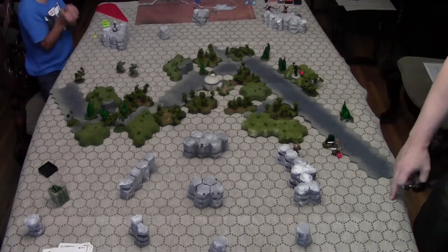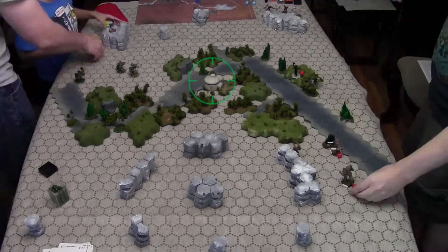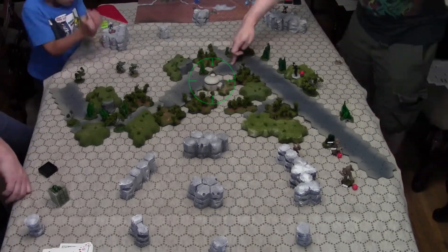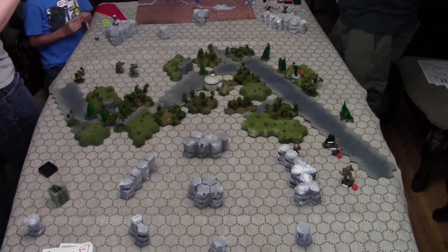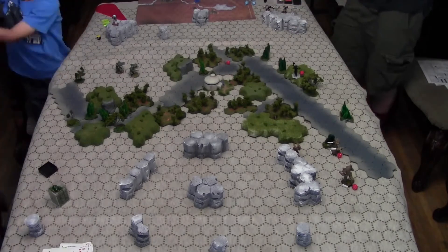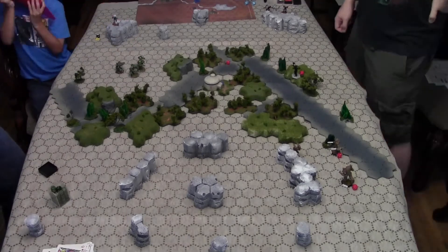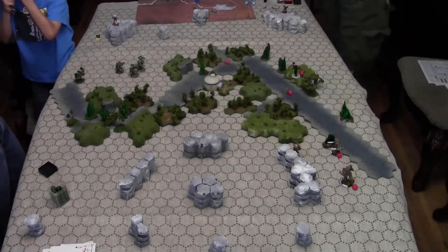Now this important piece of real estate is this building, highlighted right here. We're trying to control it — we've gotta have a unit within two hexes of it, and we have to have it uncontested. If you do, we get a point. If we get to three points, we're just gonna call it. We wanted something just a little bit more complex than just Rock'em Sock'em robots.